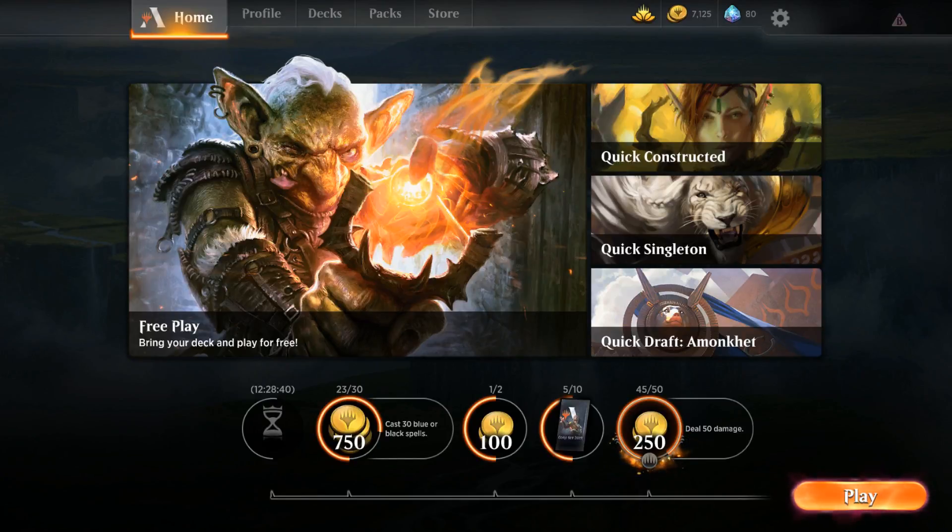You can check them out at inkgaming.com, and make sure you use the promo code that's down below. They sell a bunch of play mats and dice bags and other cool accessories for all of your tabletop and Magic gaming.